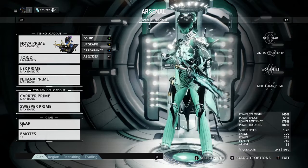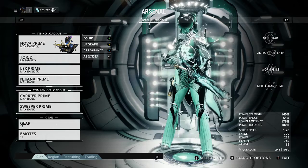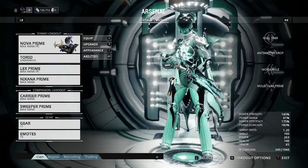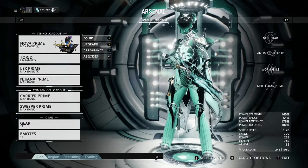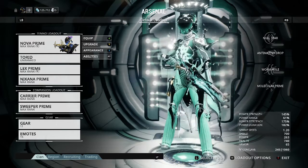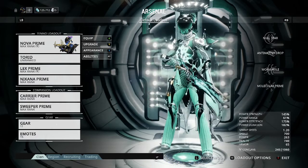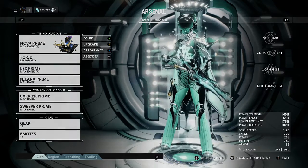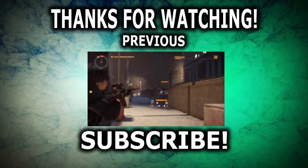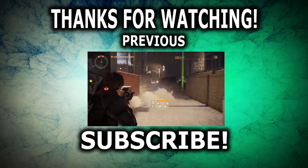My Power Strength is 145%, Power Range is 61%, Power Efficiency is 175%, and Power Duration is 182%. I hope this helps you out. If you find any better builds for Nova Prime, by all means leave comments in the comment section below, and don't forget to hit that like button and subscribe for more videos. Thanks a lot for watching and I'll see you in the next video.